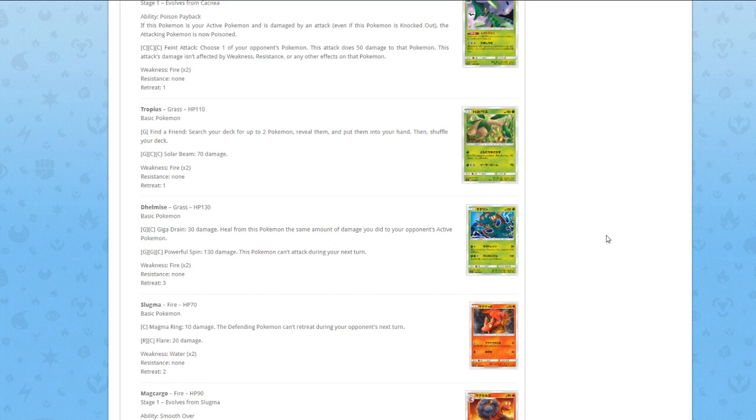Tropius — Grass, 110 HP — Find a Friend: search your deck for up to two Pokémon, reveal them, put them into your hand, then shuffle your deck. Solar Beam for 70 damage. Same story as Masquerain — even after rotation you have Pokémon Fan Club. I'd rather use the Supporter for the turn, which you want to use anyway, to get two Pokémon instead of wasting an attack where I can't even put the basics down immediately. If it would put them on the bench, it would actually be a very good card in Grass decks. But as is, another pre-release only card.